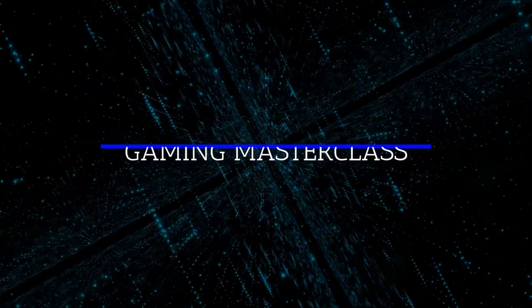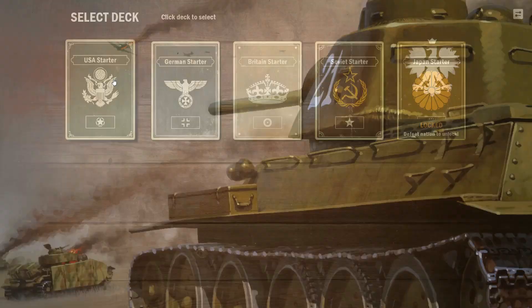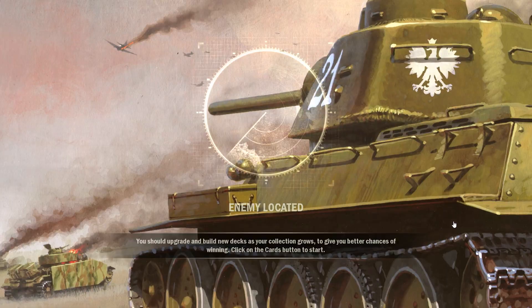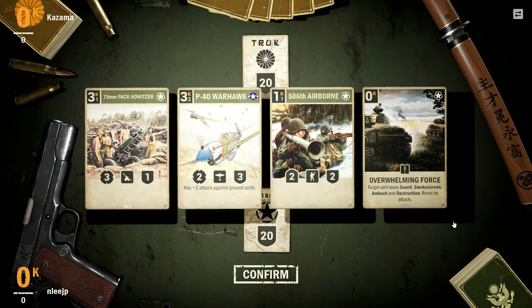The Americans — they are a powerhouse faction. They're going to go up against the Japanese today in this quick tutorial. This is the last part of the tutorial before you would go on to play against other real-life players and build your own decks. You really get a chance to try out each of the factions. The Americans have great units, great economy, and they're a force to be reckoned with.